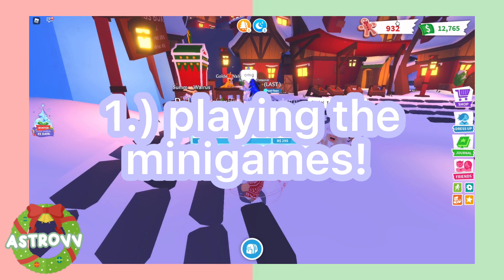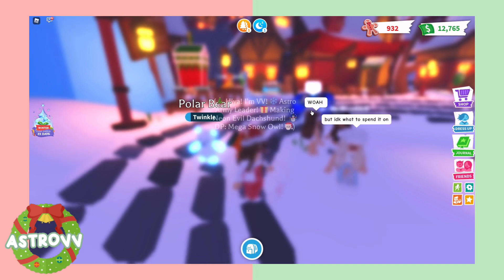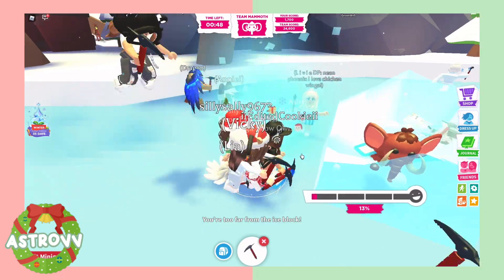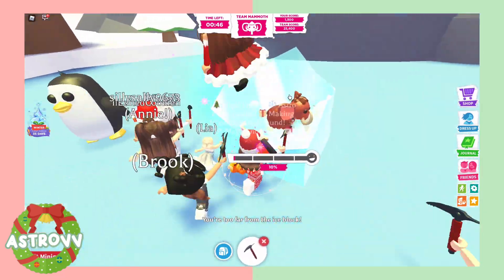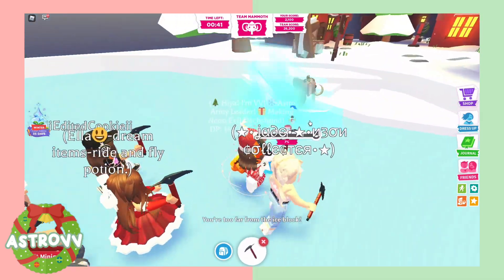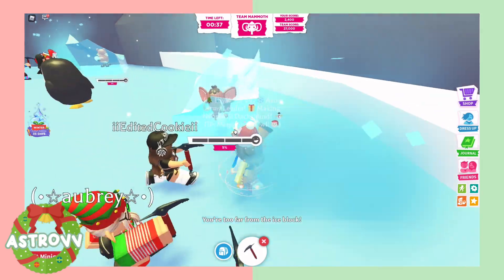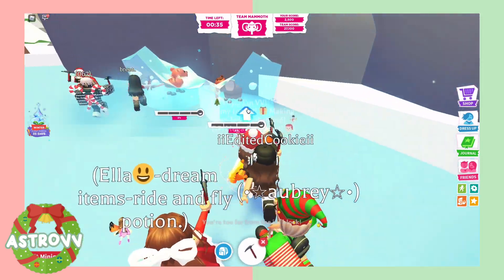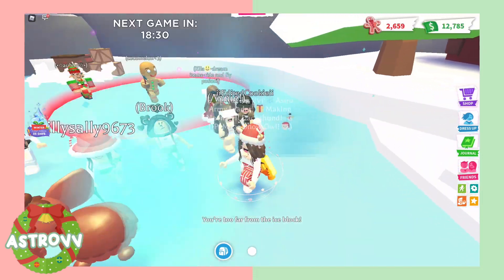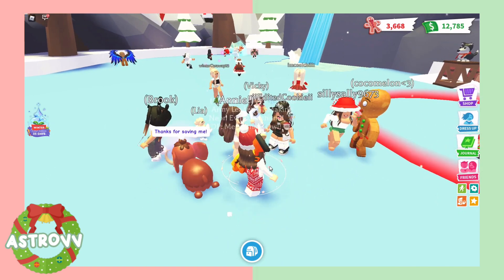The first way to earn gingerbread is by playing all the minigames. We're going to start by explaining how to win the Pet Rescue minigame. You want to always try to be in front of everybody, because this is the way you can get the most points — by whacking your pickaxe at the ice the most. You get more points by doing that, and that adds to your team score, which results in more gingerbread. So just keep whacking the ice and try to get in front of everybody.